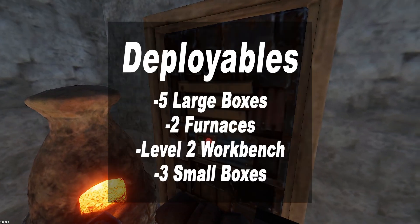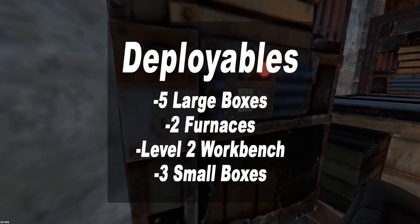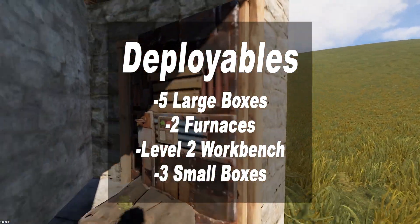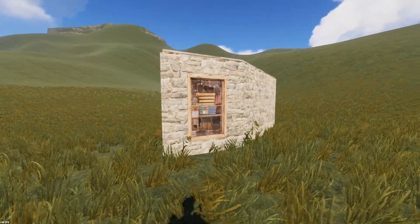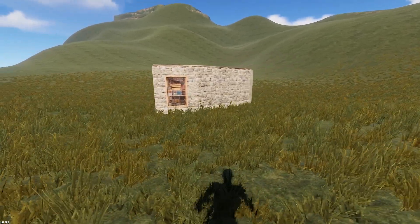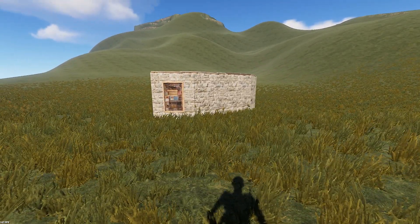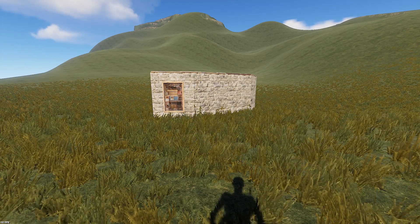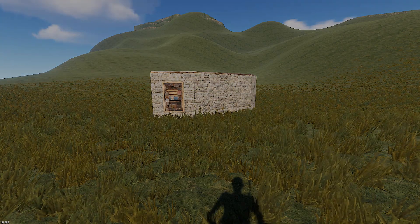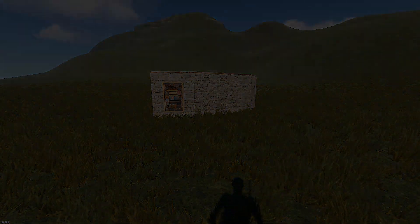Even though the base is super small, we have quite a lot of deployables: 5 large boxes, 2 furnaces, a level 2 workbench, 3 small boxes, 1 fire pit, and a sleeping bag. If you change this from solo to duo you'd have to remove a large box to place another sleeping bag, and I'd recommend extending for further sleeping bags for a bigger group. Anyway, let's get straight into the base build.